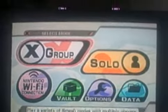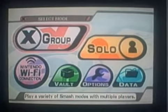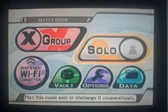Hi again, it's me this time. I'm going to show you how to do another go-through-wall glitch with either Wolf's, Fox's, or Falco's Final Smash.